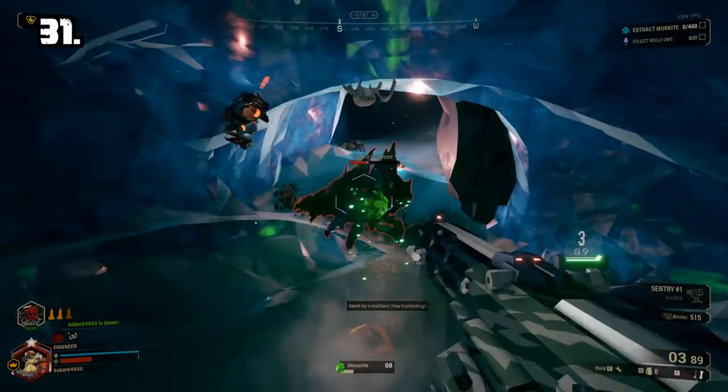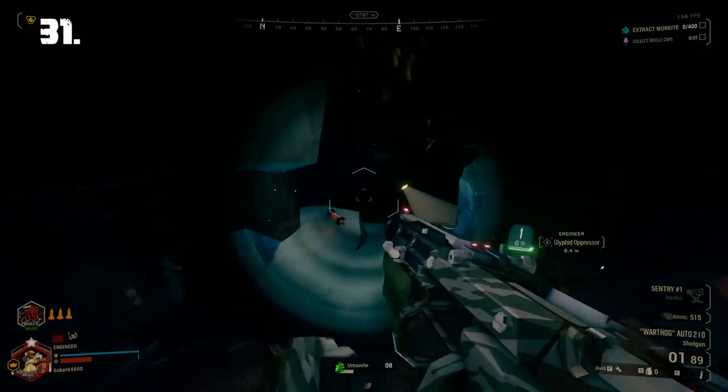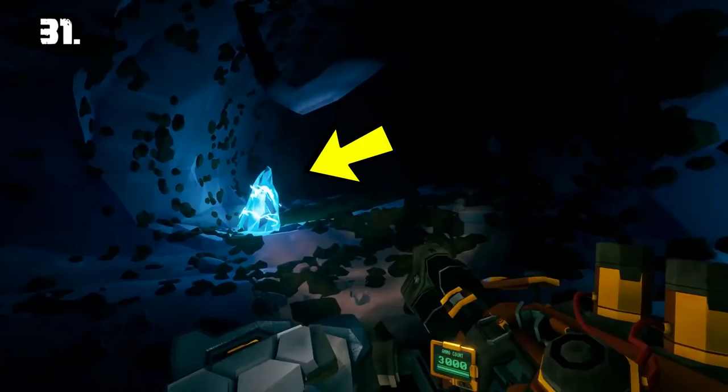Tip 31: There are many environmental hazards in each different biome, and I hate electric crystals the most. You can actually destroy them — it does take quite a few shots, but if you hate them as much as I do, you will not care.